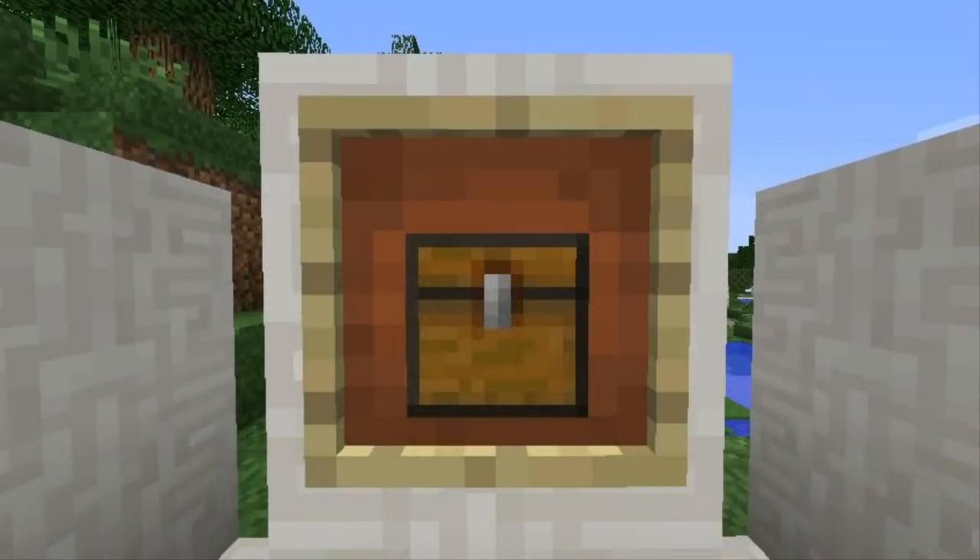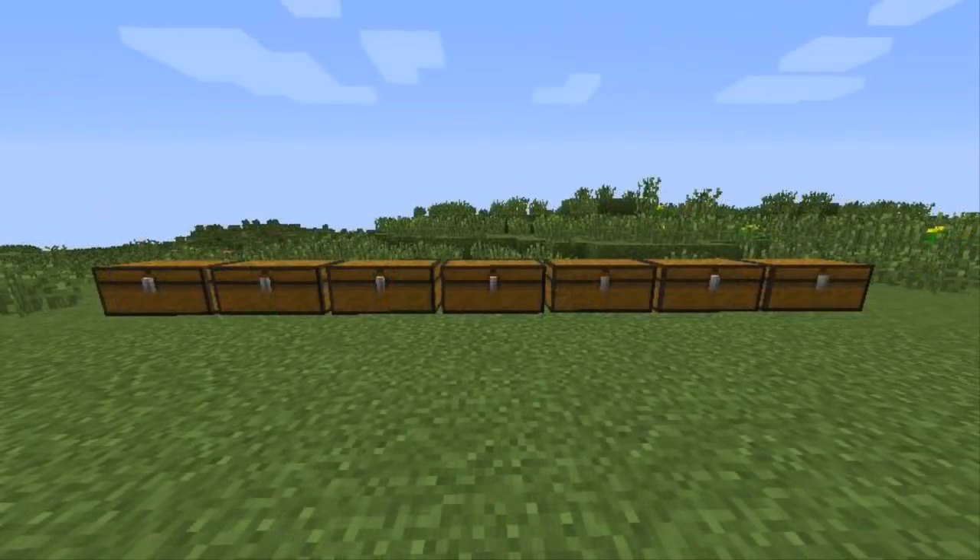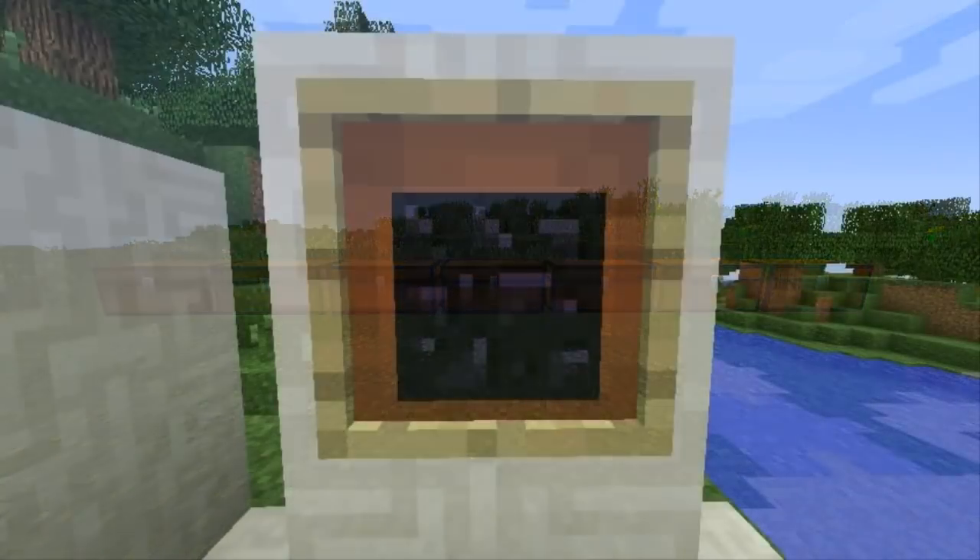Tip 9: Compact Storage. Many people think it's impossible to place two chests next to each other, causing them to lose lots of storage space. With this current setup, I lose a total of 108 slots worth of storage space. However, if you alternate the type of chest from regular to trap chest every other space, you'll actually be able to place two double chests directly beside each other, as seen in this setup.